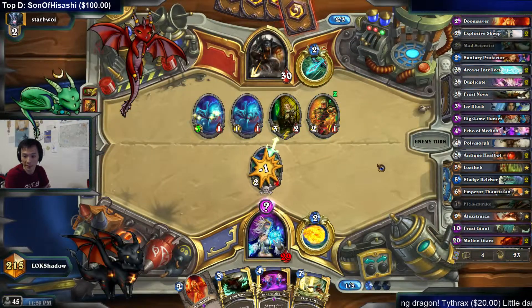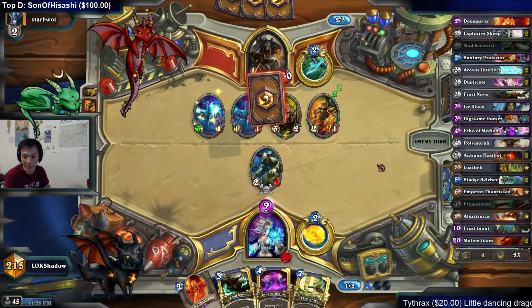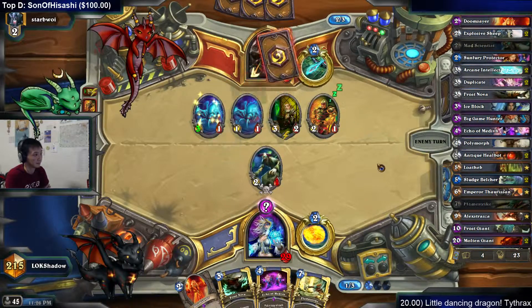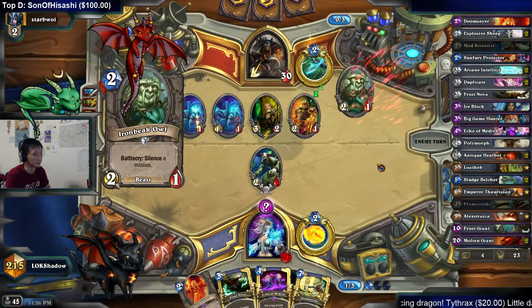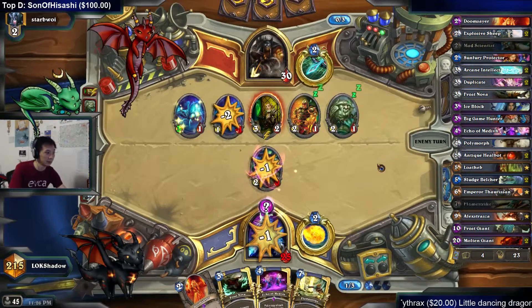You can drop that as a vanilla 2/3 against aggro — yeah, that's true too. Most echo decks only run one. So that's good now — he has no more Owl for the Doomsayer.